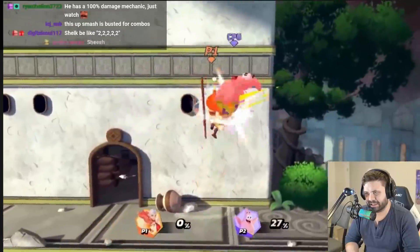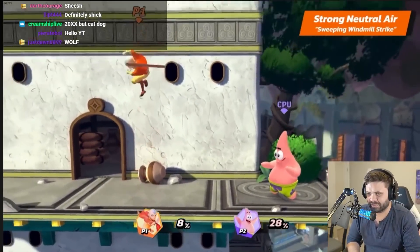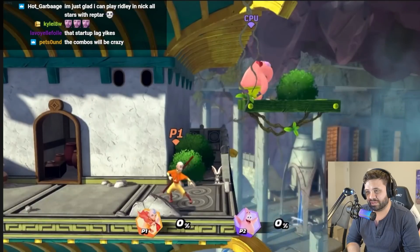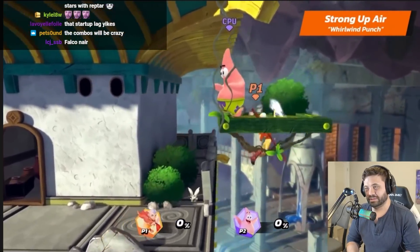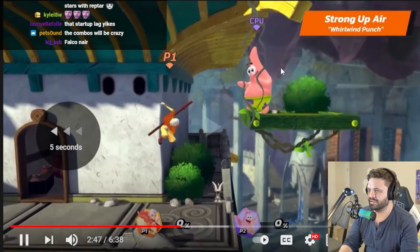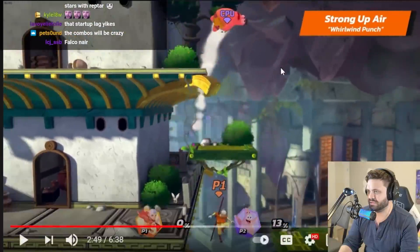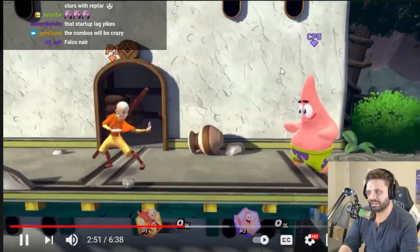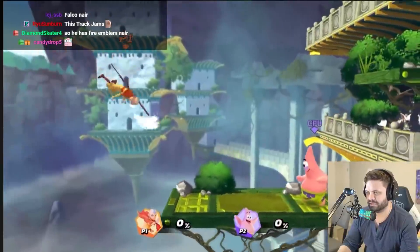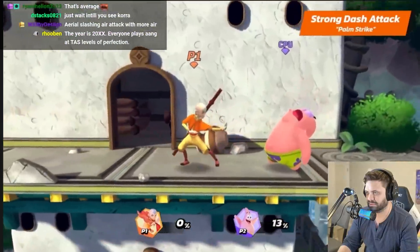Moving on to Aang's air strong attacks. I like whenever they cancel weak into a strong attack in the air. Aang's air strong neutral is Sweeping Windmill Strike — use it close to your opponent for an additional first hit. His air strong up is Whirlwind Punch — that has a lot of knockback. He was at zero and just went all the way up there. And his air strong down is Aerial Slashing Airblades — that looks like Leonardo's downer with spikes.